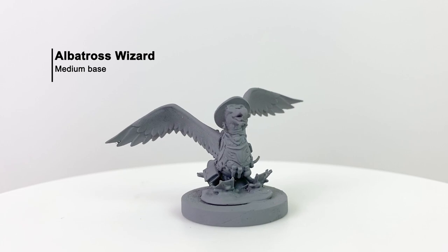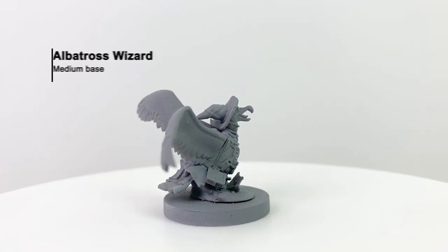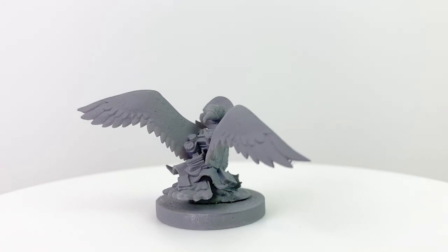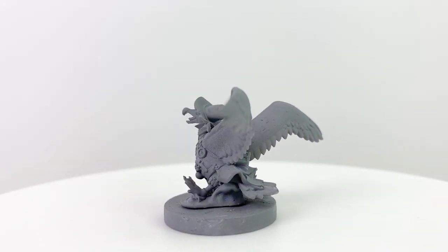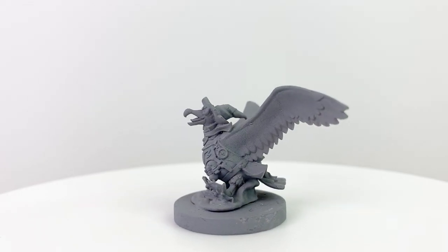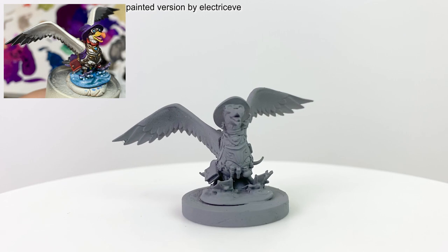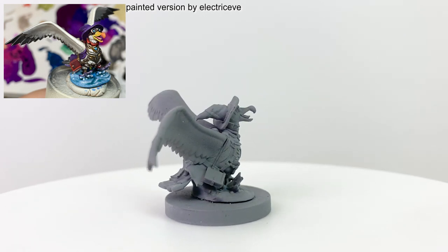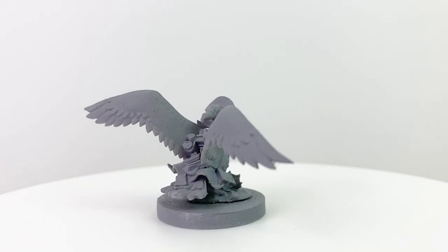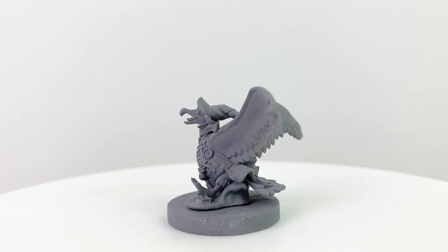The albatross wizard is one of my favorites. I love the combination of the wizard's hat, the goggles, the potions tied around the waist, the spell scrolls on his back, and the spellbooks losing pages as he makes a water landing. Of course the albatross has a reputation for being a harbinger of ill omen, but that's just because they're smart and they see problems before anyone else — when you portend bad tidings, some people actually believe you to be the cause.